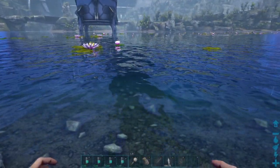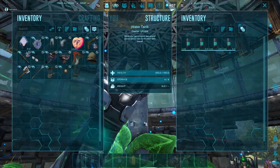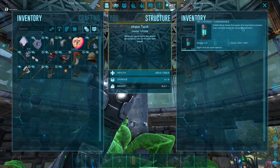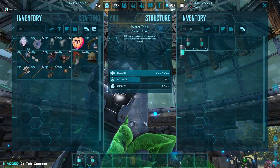Like the regular canteens, you can place these in your hotbar and fill them up at the edge of the water. Like all the other canteens, you can refill this in a tap as well. The Tech Canteen holds 900 water, which means it can hold three times more water than a regular canteen.